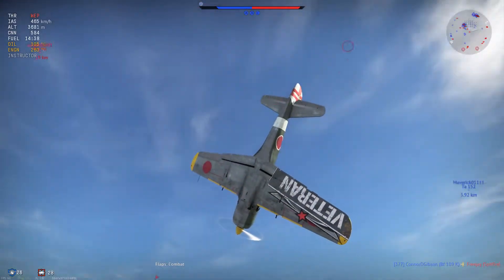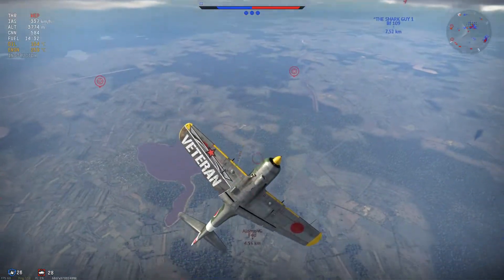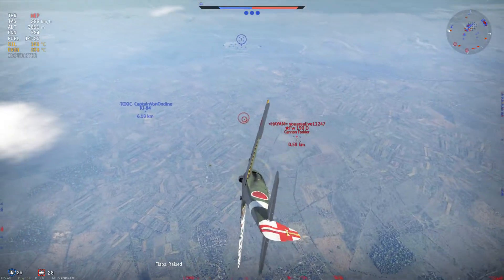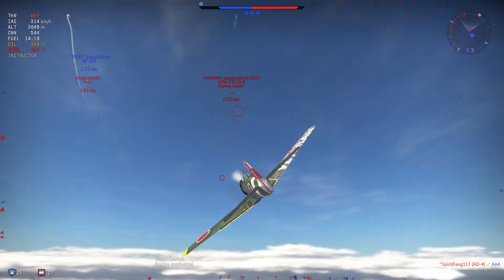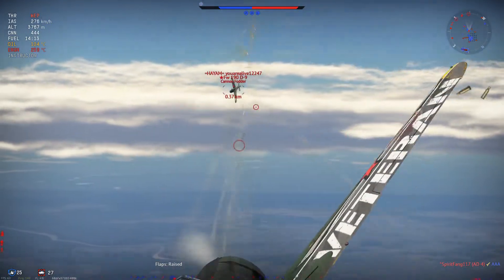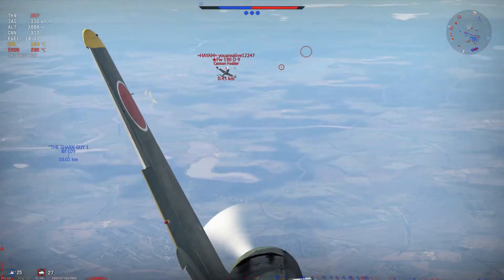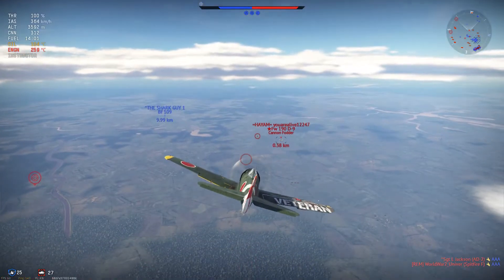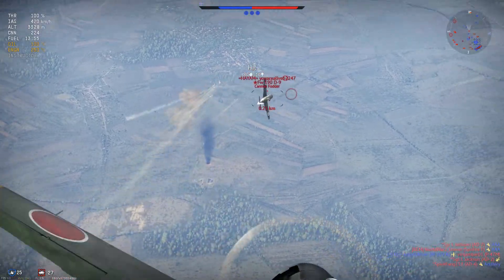I'm not worried about this D9 — I can out-turn him very easily, especially with these flaps. Go into the vertical — you can roll and turn inside him pretty easily. The thing is, these guns are just completely... you just don't shoot where you expect them to go. It's very unique. The velocity just seems incredibly slow. I can't think of the word — it's unintuitive. You just don't shoot where you think you're going to shoot them. I find the guns are the single biggest issue with this plane. The performance is great, it's a dream to fly — but these guns, I just can't get them to work.